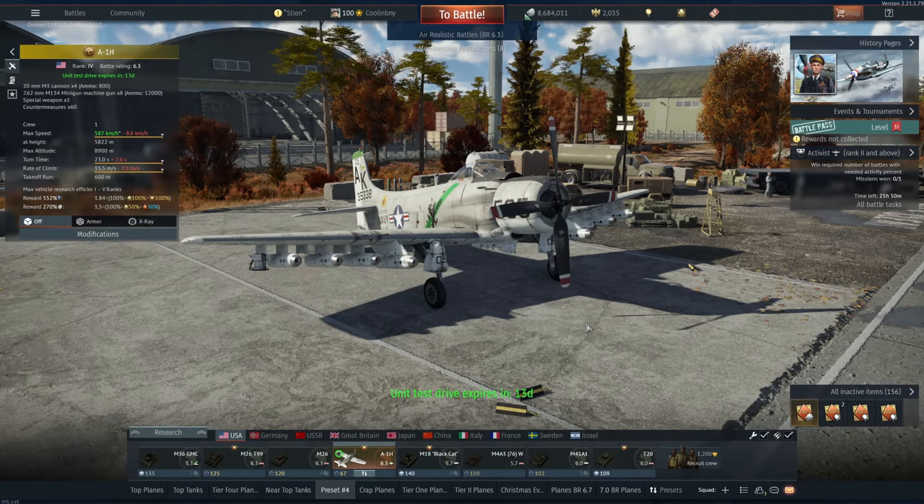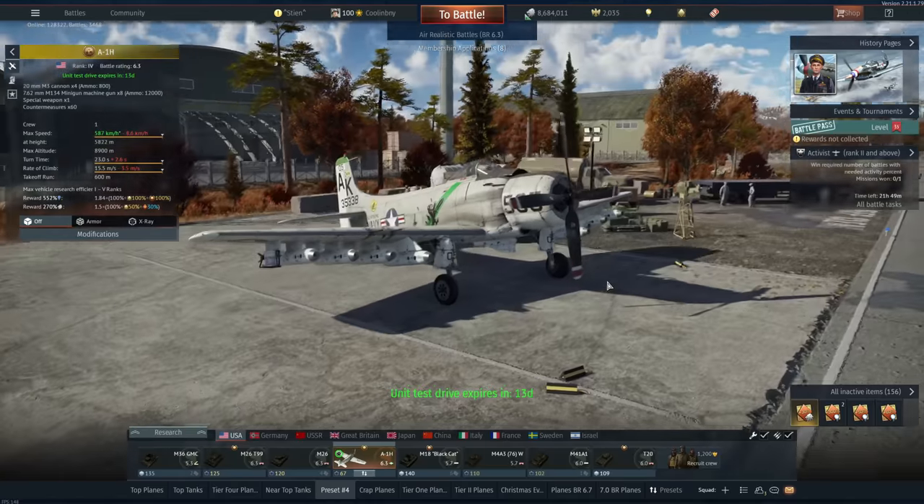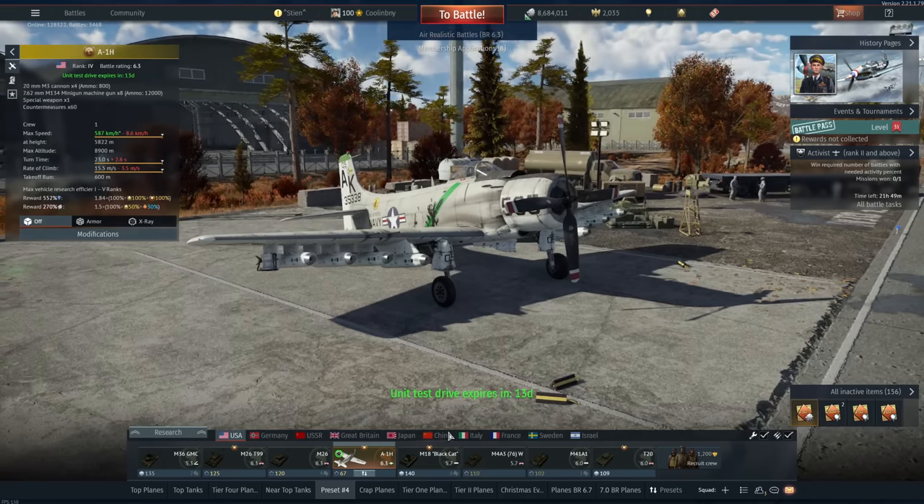Hey everyone, Tankenstein here. In this video I've got your first gameplay for the A-1H — a currently ranked Battle Rating 6.3 American strike aircraft that is the top-level reward for the current season 'Smell of Victory' Battle Pass. This is a very unique vehicle because it has a toilet bomb with about one kilogram of explosive force.